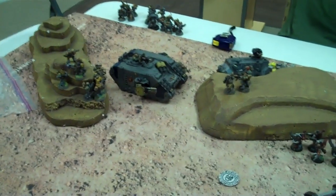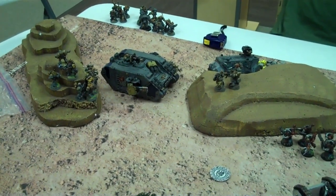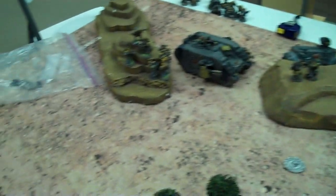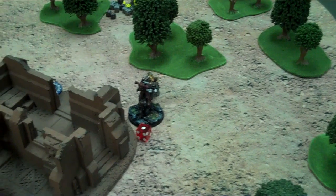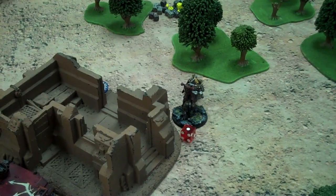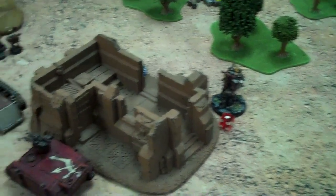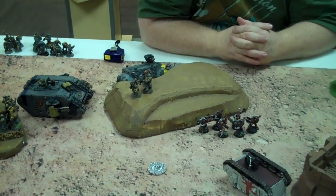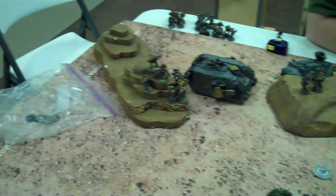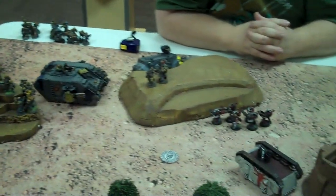This turn I blew up both Rhinos. I penetrated the Land Raider but just couldn't get the job done. I blew up both Rhinos. This fight over here, I lost by one because John made four three-up invulnerable saves. I took one of the two wounds he did. Everything else kind of shot around - I shot some guys over there and John did a spectacular armor save. One guy made a save. All in all, that's about it - on to John's turn.